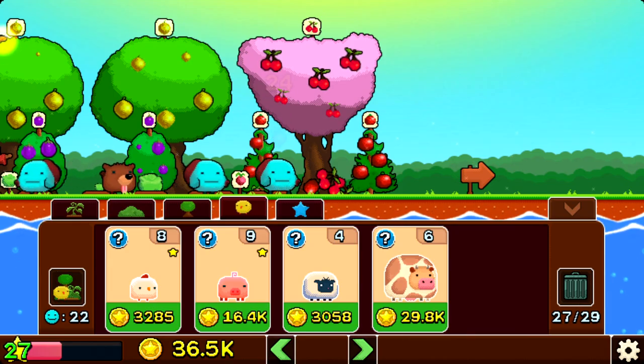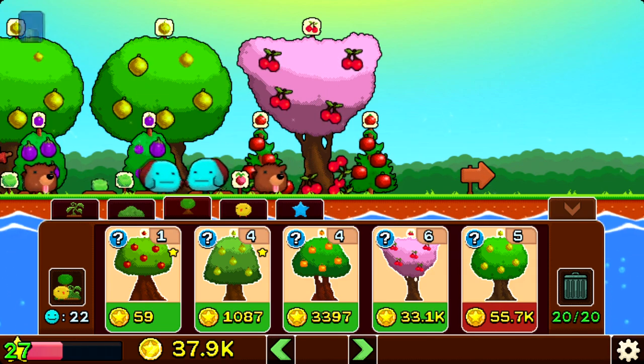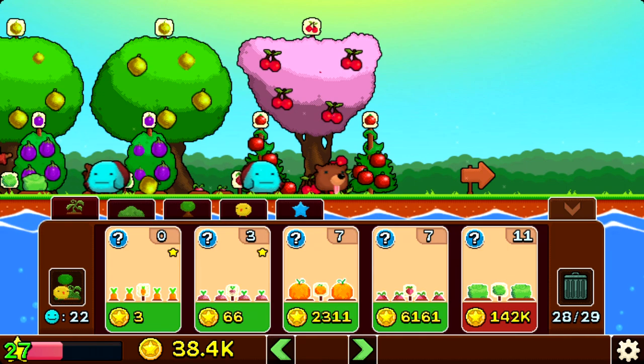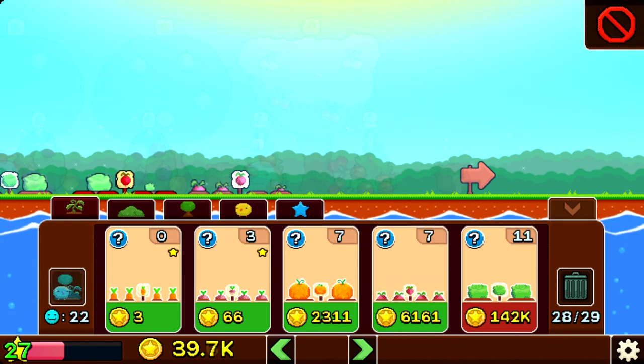After a while you will stop getting new varieties of cash growers and you will gain stars on the ones you already have instead. Each star will upgrade your current ones to make you gain more cash per harvested fruit or vegetable.